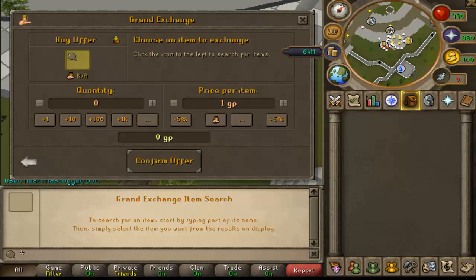Hello and welcome to another money making guide. This is my fourth money making guide of this weekend, and this one is for free-to-play players. For this one, you're going to be making anchovy pizza.